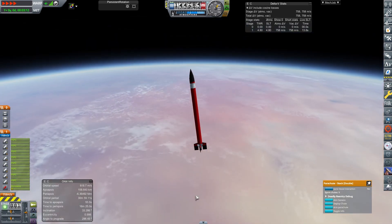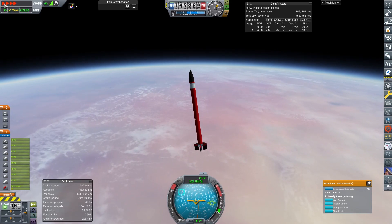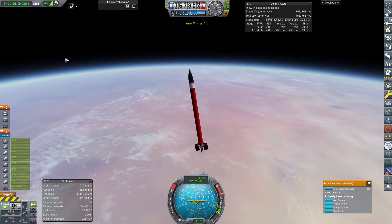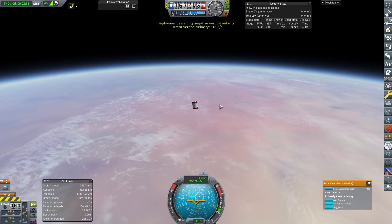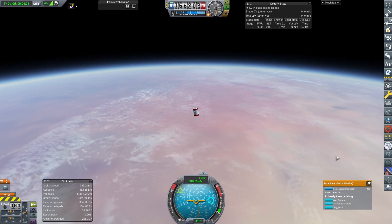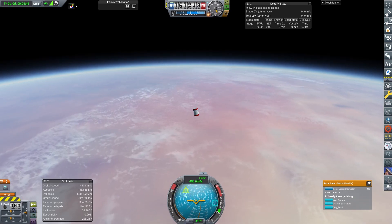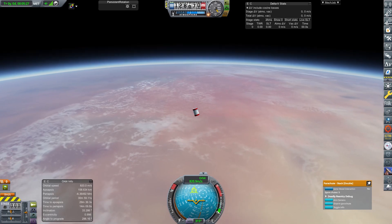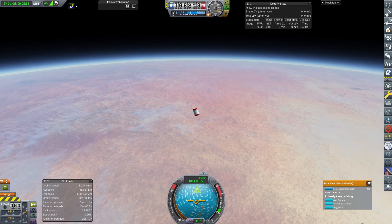Once you've played realism overhaul and RSS, I think it does spoil stock Kerbal a little bit for you. Now I can arm the parachutes. I'm speeding up time because this fall back to earth was actually very slow - future me talking over now. This whole process took quite a while. The Gamma engines were actually used for basically this task - they were used in the Black Knight craft where there were four of them.